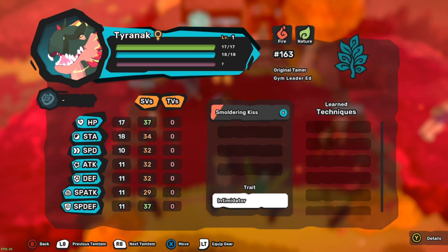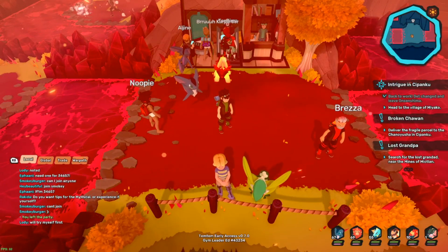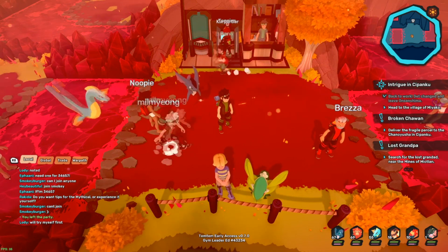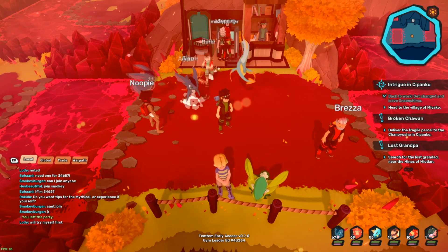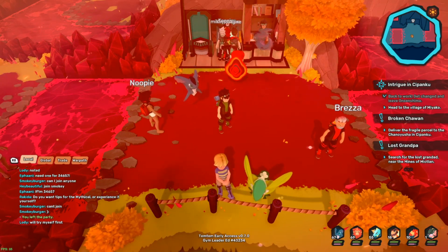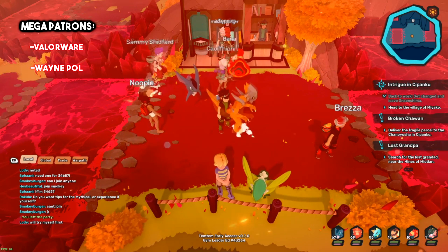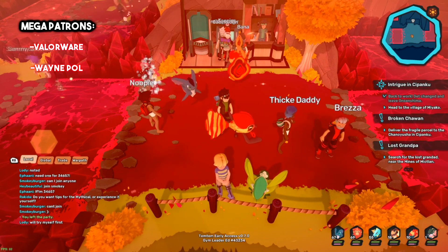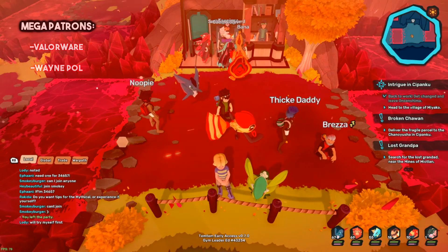So yeah, anyway - there you have it guys, we got the Tyranac! I'll see you guys in the next episode where we'll be continuing the Cipanku playthrough. We still have a lot of story to get through. We still need to figure out what's going on with that one person - we kind of cut off because you gotta get that mythical! I'll probably level it up and have it on my team. Anyway guys, I'll see you in the next one - like and subscribe, follow me on Twitter at Gym Leader Ed, and check out our subscriber Discord where we cover monster taming stuff. See you next time!